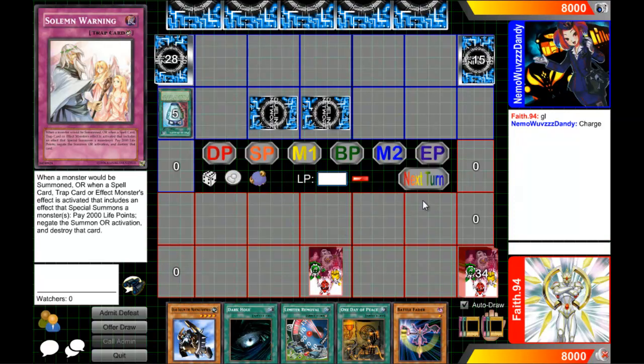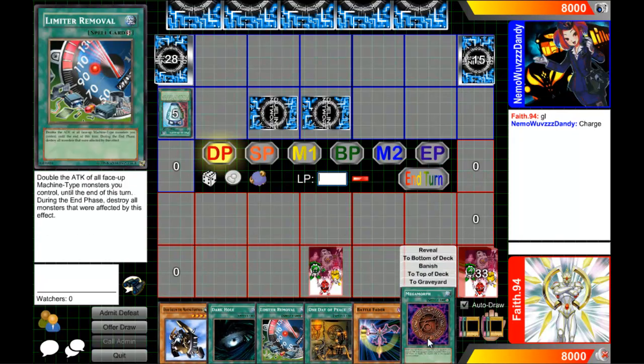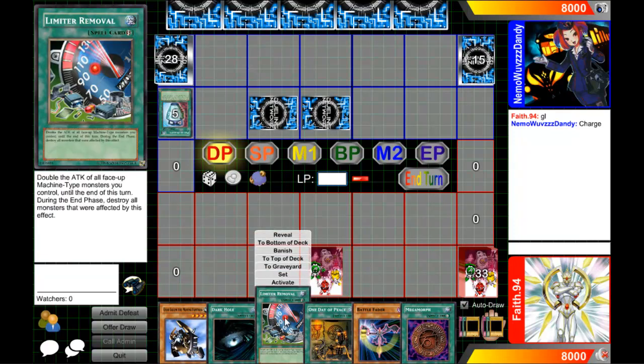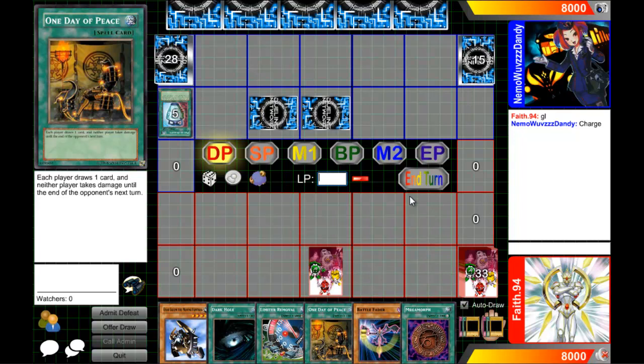My opponent sets two cards. You should've attacked. I know, but I've got Mega Morph, Limiter Removal, and I'm waiting for Unstable Evolution. Since you've got Dark Hole to clear the field — yes I do. So I'm pretty much sorted right now.